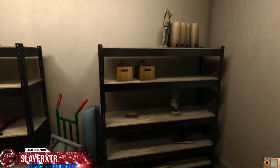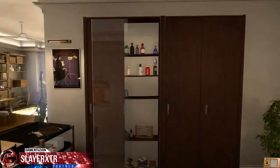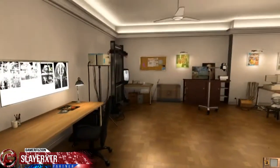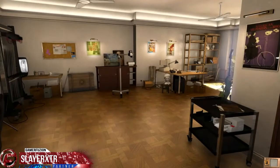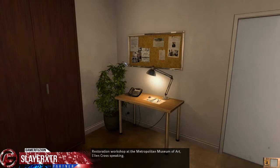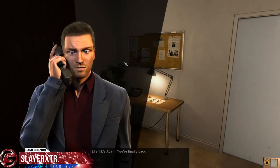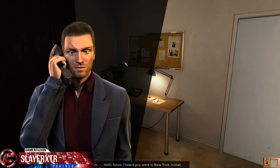Anything else I can take in here that I might need? No. I should take the call. Metropolitan Museum of Art, Restoration Workshop. Ellen Cross speaking. Ellen, it's Adam. You're finally back. Yes, hello Adam. I heard you were in New York — is that right?